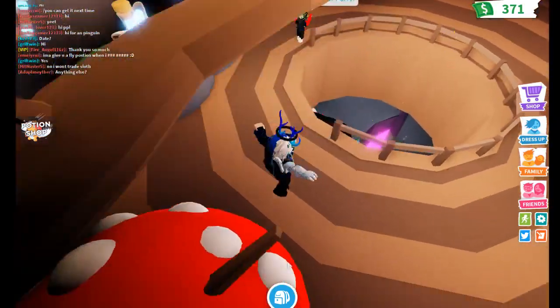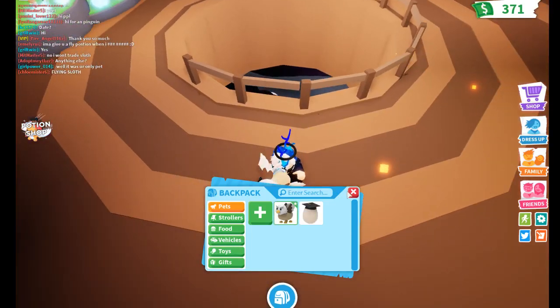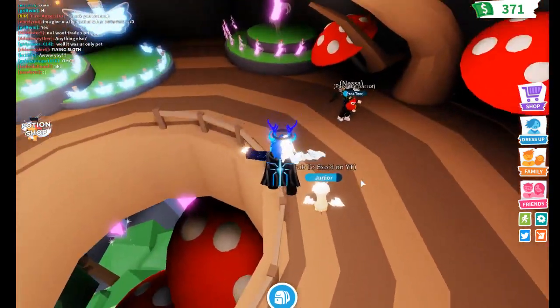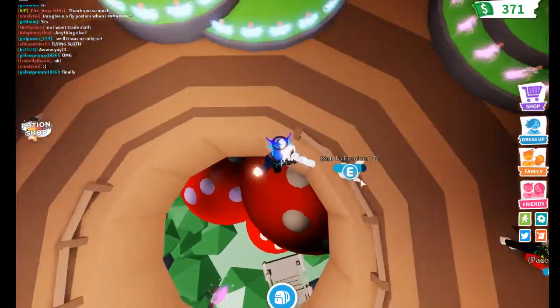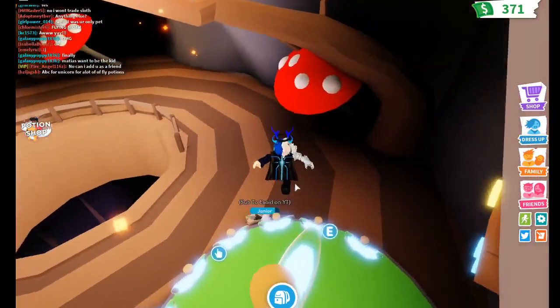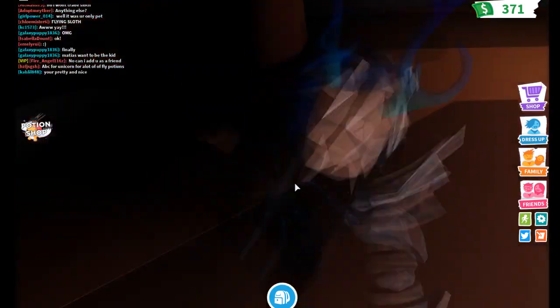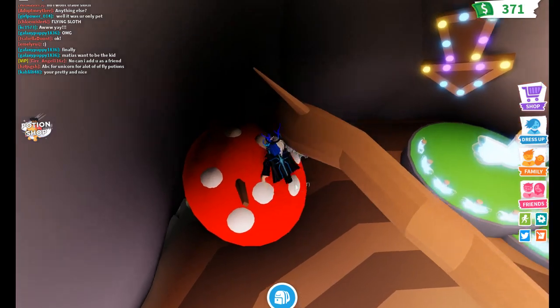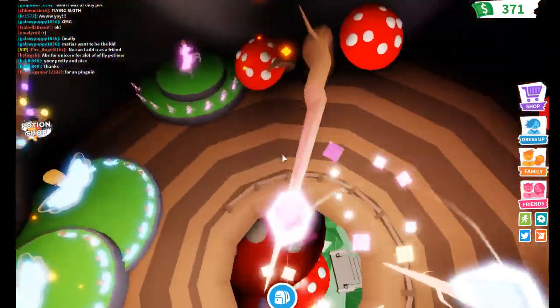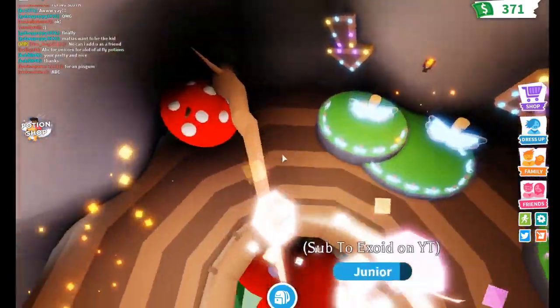I am also giving away a unicorn, this pet Griffin right here — Griffin Jr. — and another ride-a-pet potion. Today I'm adding the flyable potion to the giveaway. I don't know if you want me to give everything to one person or give it to a couple people. I think I'm gonna give it to a couple people, because if everyone gets everything it's gonna be a jackpot for them, but then it's not gonna be fair for everyone else.